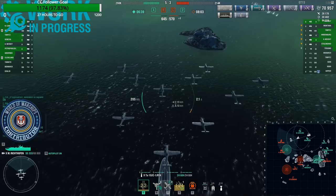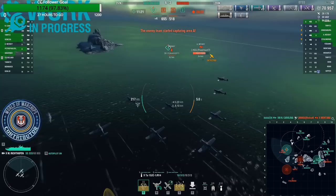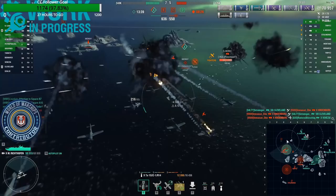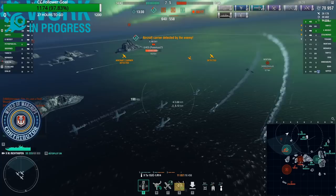He should be able to finish that. At least that Montana's down. Smart move on the CV's part — puts fighters down. NC, shoot at Nebski. Look at that AA. Fighters from the Monty.